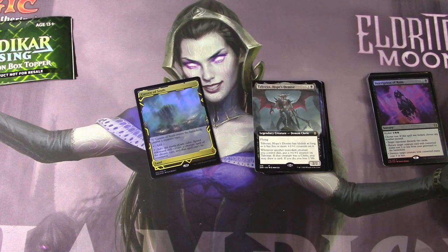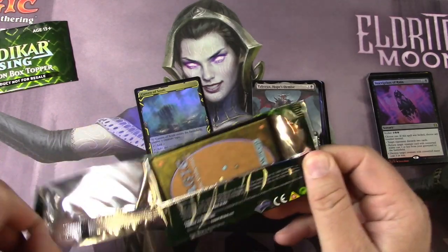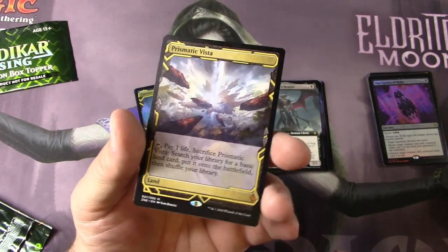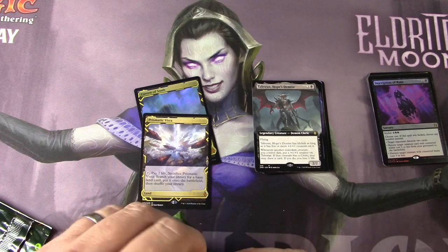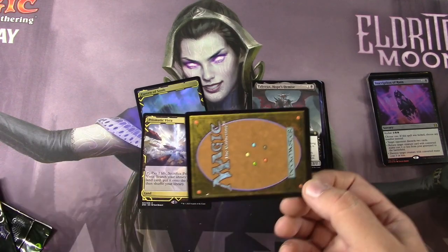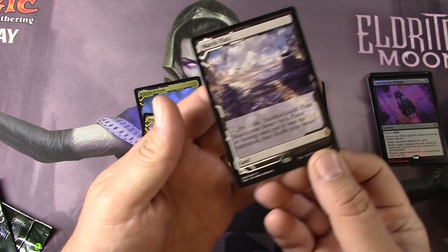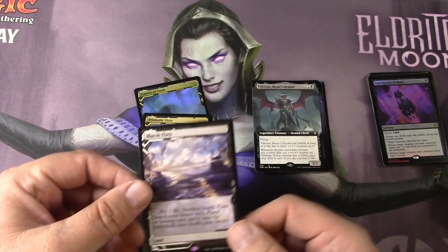All right, I'm ready to scan these up — except I forgot to do the box toppers, so let's do those first. First one is a Prismatic Vista — excellent card. These are of course non-foil. We are in the era of double everything now, ever since Double Masters — double box everything. We got a Marsh Flats. Got a fetch — let's scan them up.